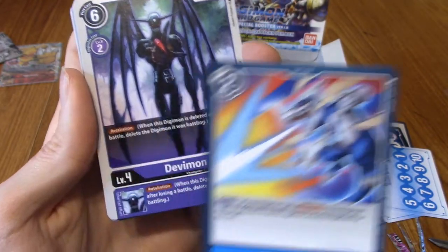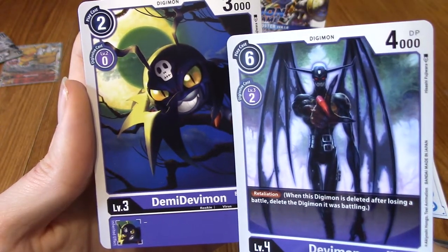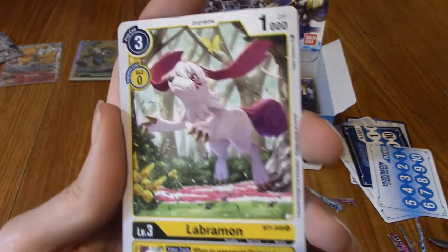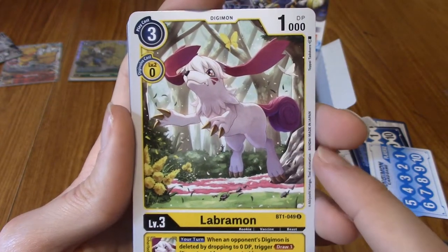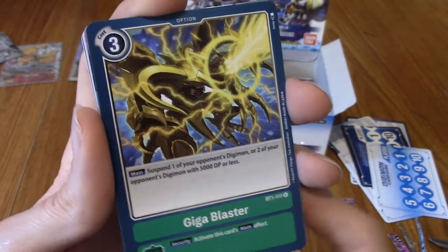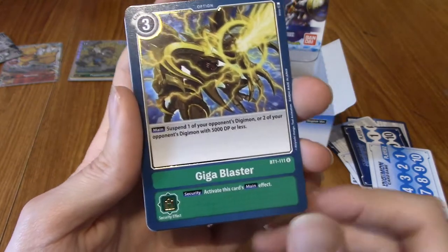Gardramon — there we go. And there's one of his missiles with a face on it — yeah, I remember that, it's got a face and stuff. I really like Gardramon's design. V-Novablast featuring XVmon — that's Adventure 2. Devimon and Demi-Devimon — Demi-Devimon's a double, but hey, I like Demi-Devimon. Labramon — I've not seen Labramon before; does it Digivolve into Repamon? Our rare is Giga Blaster — I was going to say for WarGreymon, but Nova Blaster is WarGreymon, isn't it? Correct me in the comments if I'm wrong.